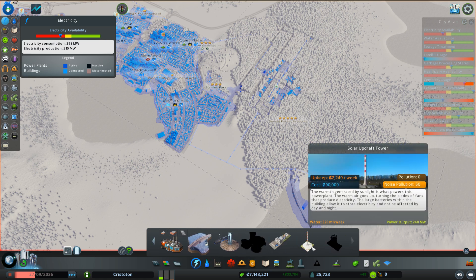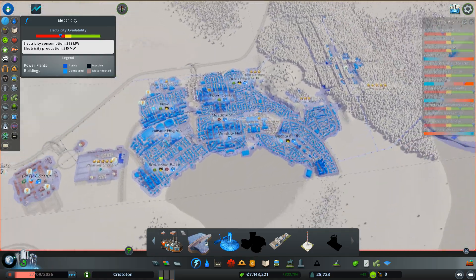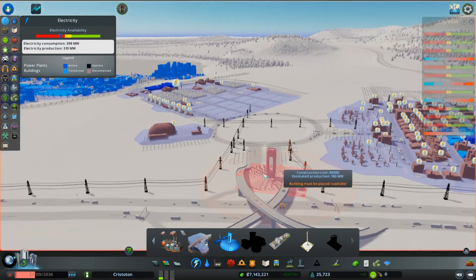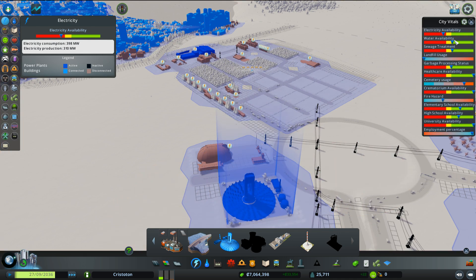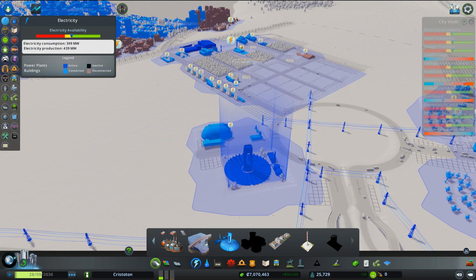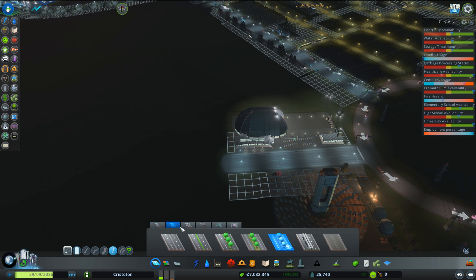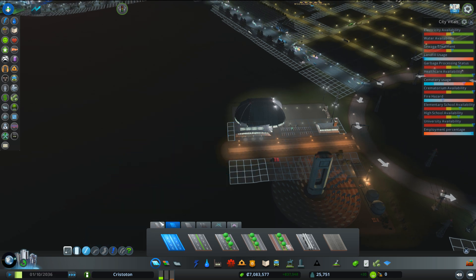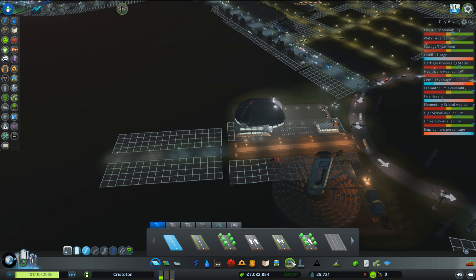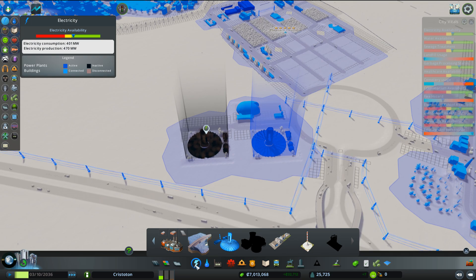Solar updraft tower: 2240 for 240 - because it's assuming it's going to be higher most of the time. Okay, well we'll build a couple of solar power plants out here in the industrial area. We'll probably just need one for now. This is also a bit of a big road - let's downgrade it to make it a bit cheaper. The guide said don't have too large roads, so that could help.